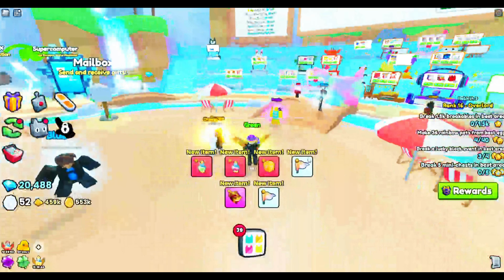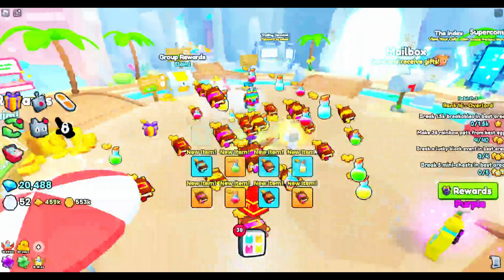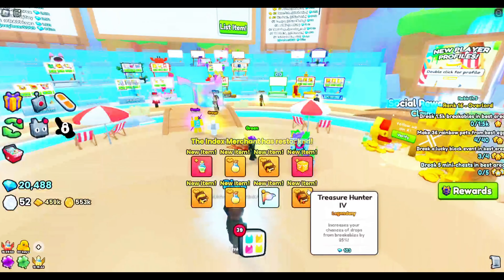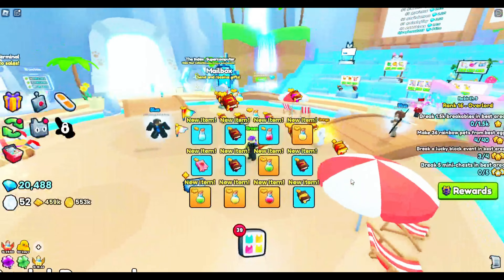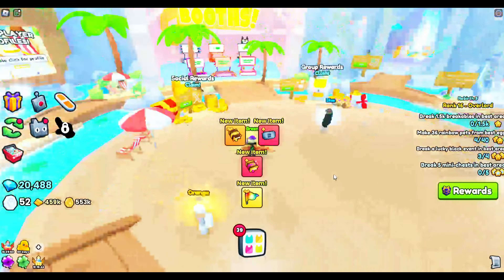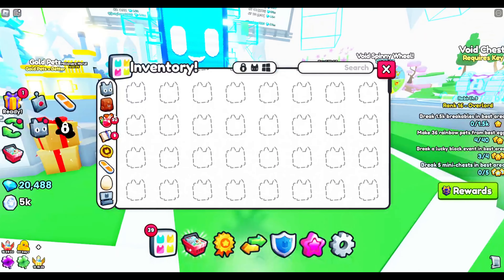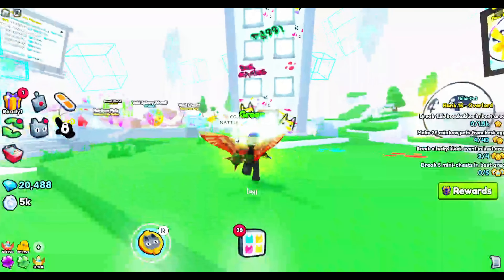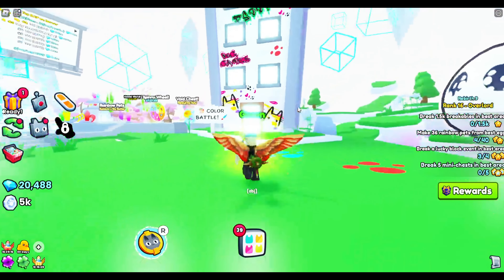The mini chests are really good because they're worth a bit, and so are the gift bags. The charm stones I really don't like to sell — I just like opening them. We're at 560. Let's go ahead and open 32 at a time. It doesn't look like we got anything. Nothing great.